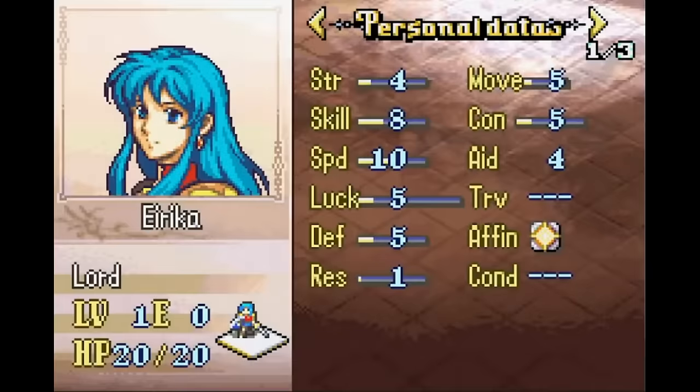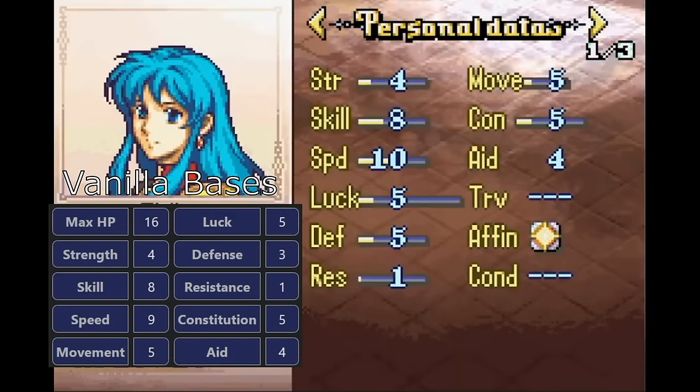Let's jump into the changes I made, starting with individual units going mostly in recruitment order. First up, I gave Eirika a little bit of love. This is the unit I made the most statistical changes to, because she's a bit of an unfortunate unit in vanilla FE8. She's really not bulky, and she's actually not fast enough to consistently double as early as chapter 2 if she doesn't hit a speed level. At that point, it's pretty painful to level her up, and she gets shot up by early enemies.